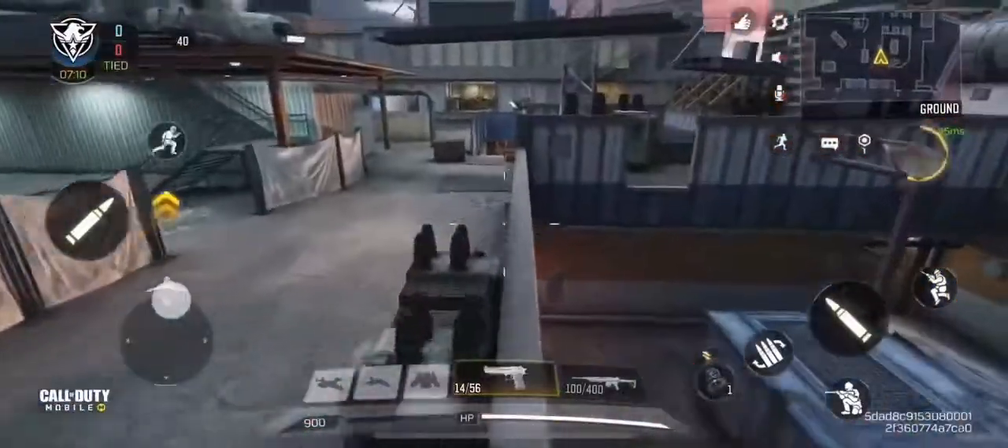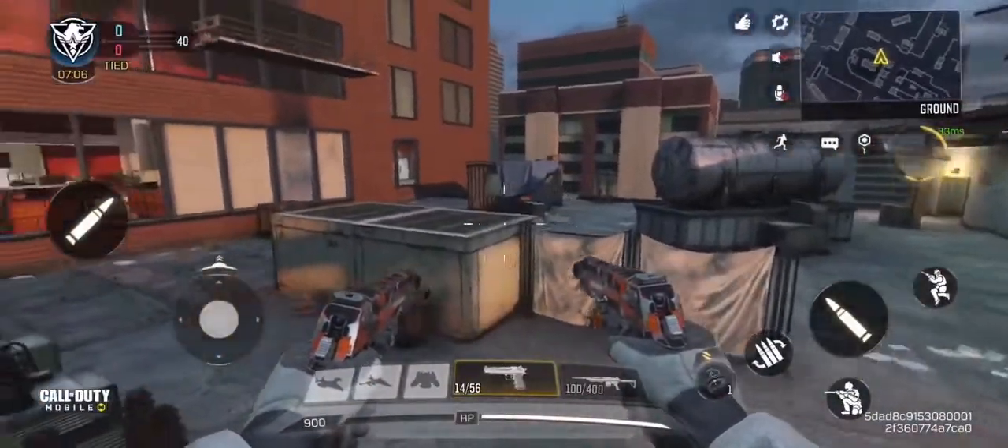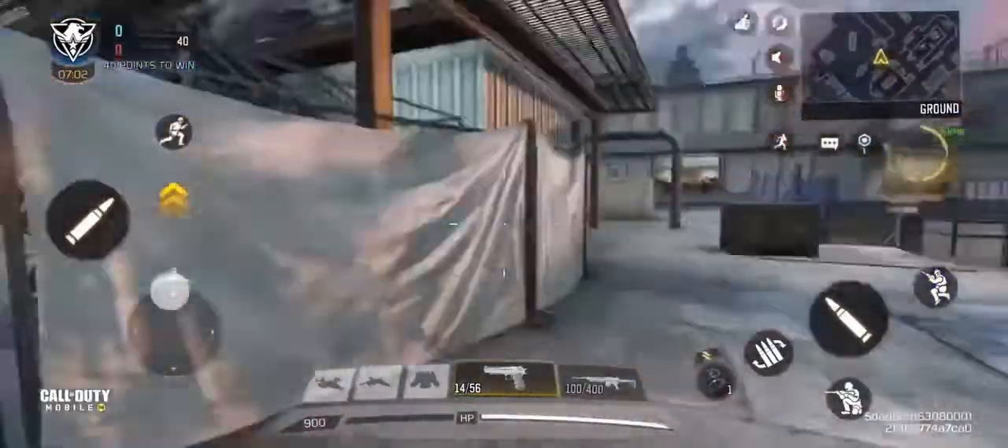You just go from here and jump over there. This is the narrow small wall, and you can shoot from here.